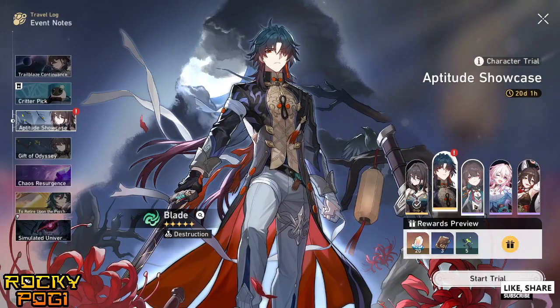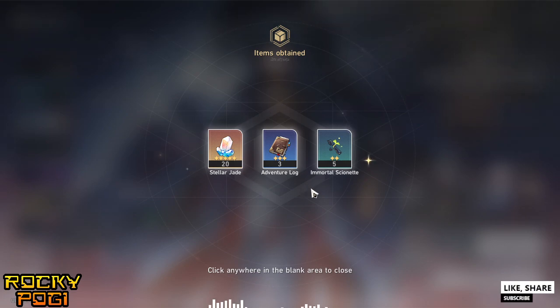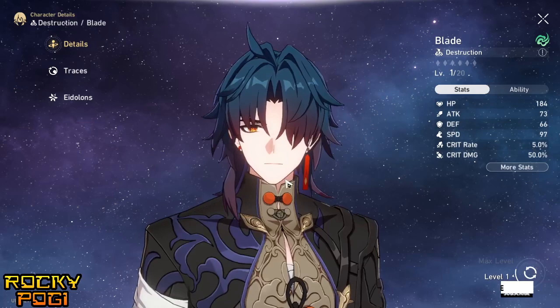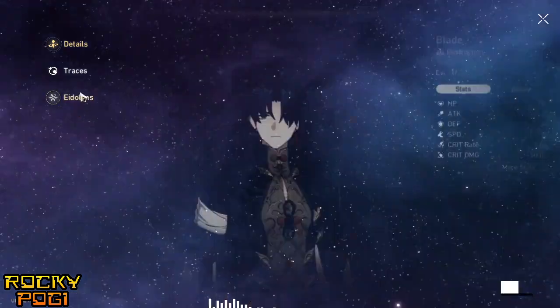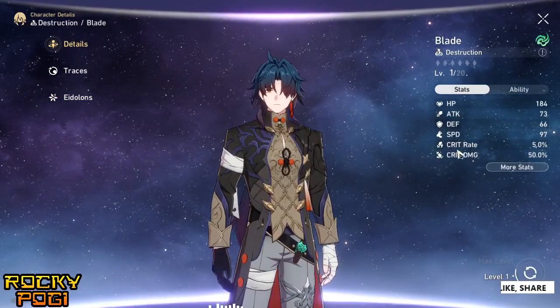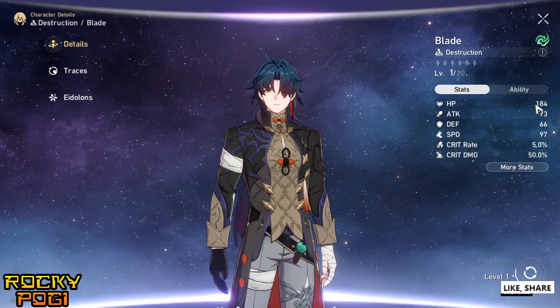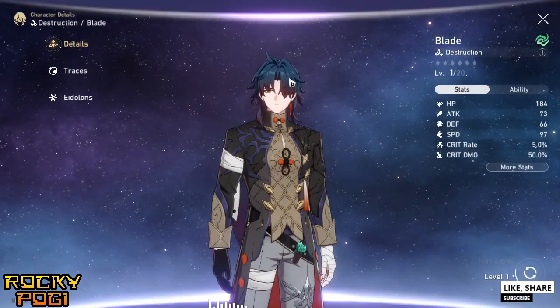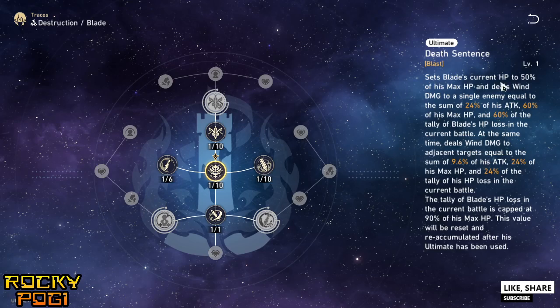Blade is quite strong when built properly. Focus on crit damage, HP percentage as the main stat, and you can also increase wind damage. The trial rewards are 20 stellar jade, 3 adventure logs, and 5 immortal chenets. We already have Blade — just one copy with no Eidolons yet. His traces also increase HP, which helps him deal more damage.